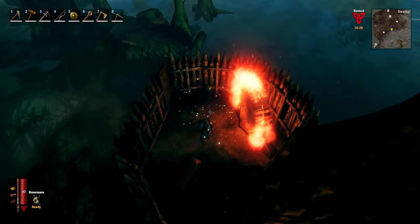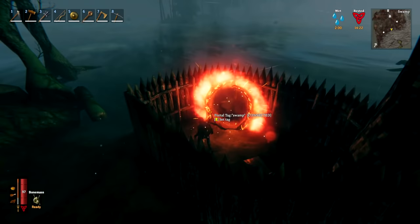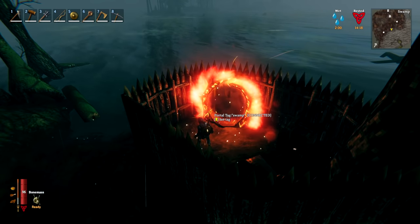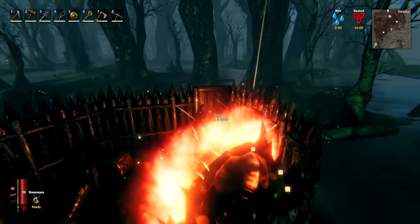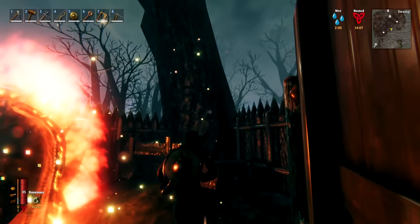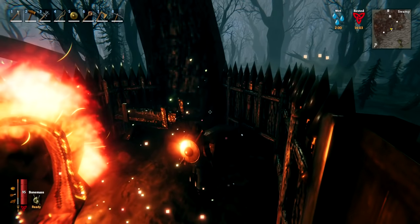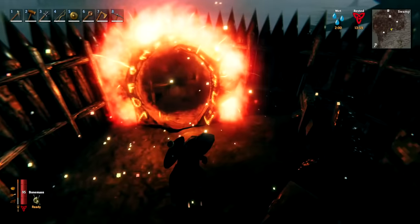Whenever building a portal in an area you intend to return to, make sure to protect it as mobs can come and destroy it, leaving you stranded and unable to return. Protection can be done reasonably easily using some spike balls and some sort of gate or door to get in and out. You can also use trees to protect it even better, but some sort of protection is definitely needed.